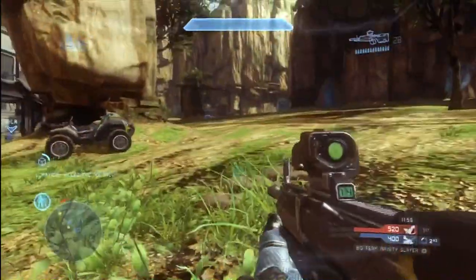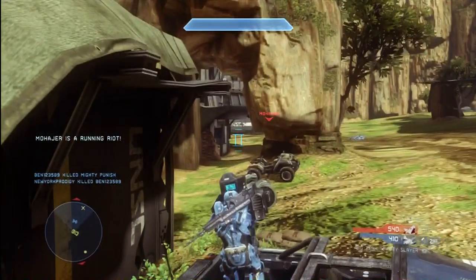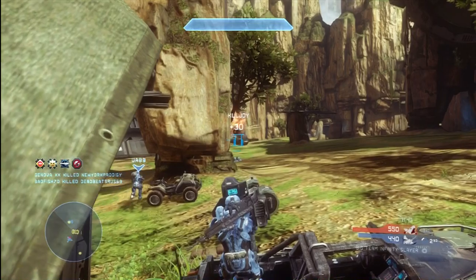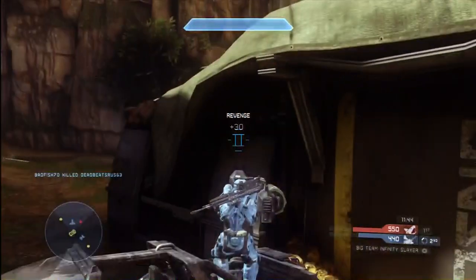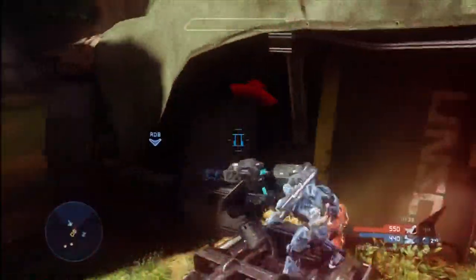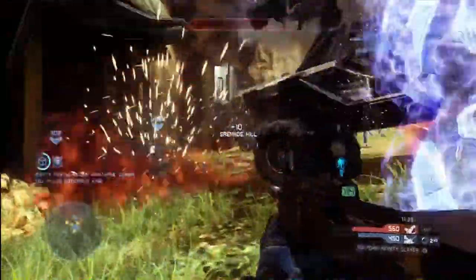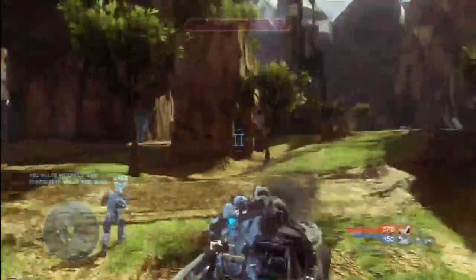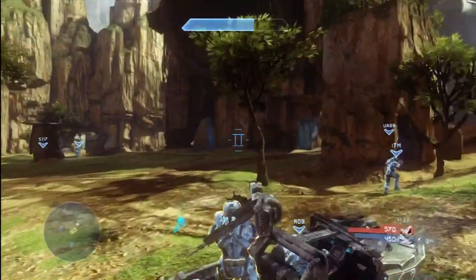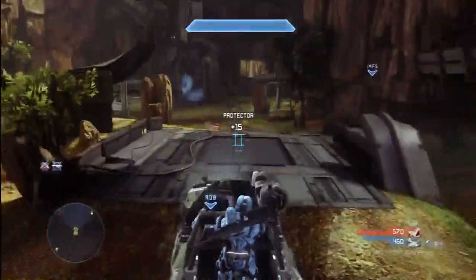I would have liked to do the same thing with the Gauss Hog — go and kind of spawn camp their side of the map — but I could never get anybody to drive me over, which was a real crying shame. Make sure you're using teamwork, because you can accomplish so much more as a team than you can playing alone. I did finally get revenge on that guy, about five revenges to be precise, and took him down with the Gauss Hog. Once the tank goes down we really come from behind and pull off a victory.